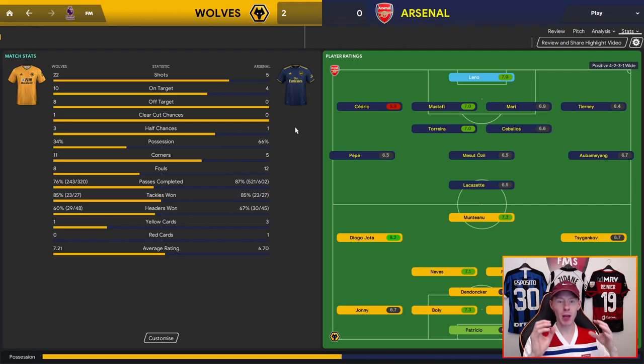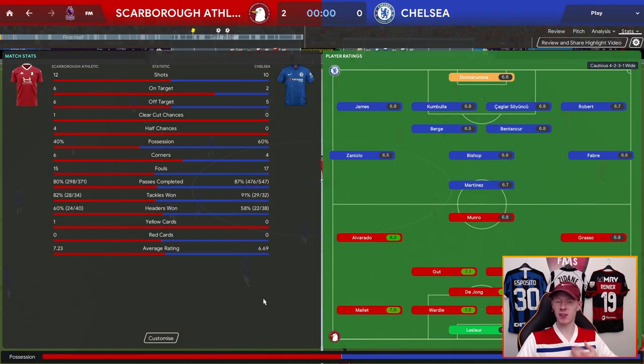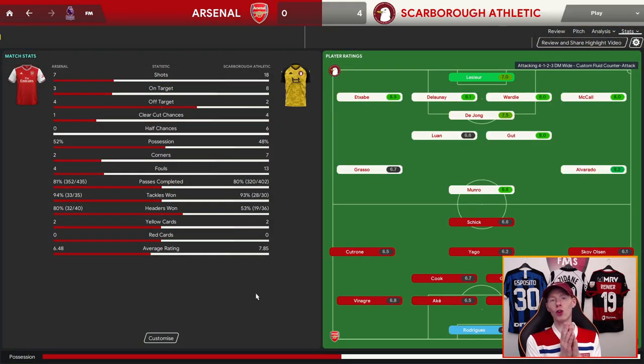This is all about keeping a defensive shape, pressing high up, getting the ball back, and scoring as quick as possible. From my Scarborough Athletic save, we came up in our debut Premier League season and beat Chelsea 2-0 very convincingly — they only had two shots on target, no chances. We had one clear cut chance, four half chances and bossed the game. I generally use Concerto with Scarborough, using this 4-5-1 for the really tough matches. Away at Arsenal we thrashed them 4-0 — they only managed three shots on target, one chance all game, while we had four clear cut chances and six half chances at the Emirates.